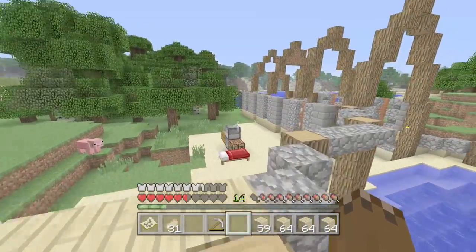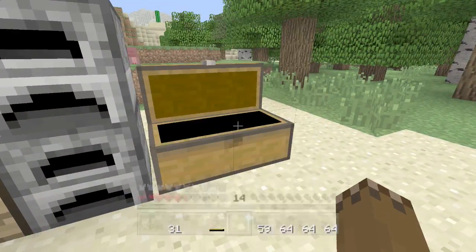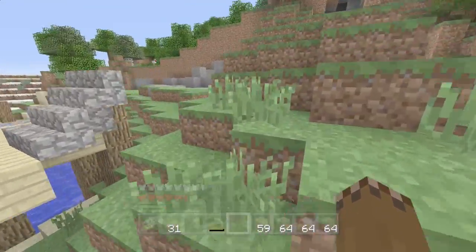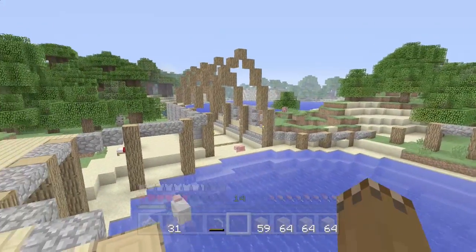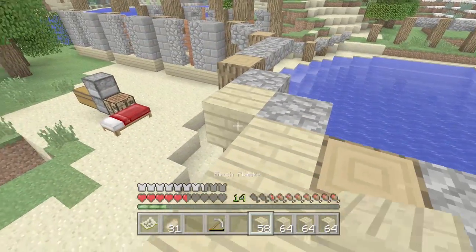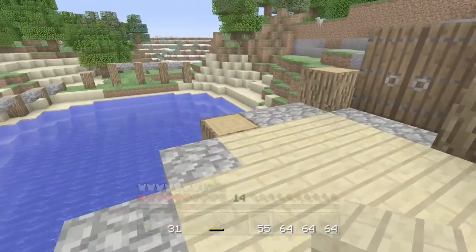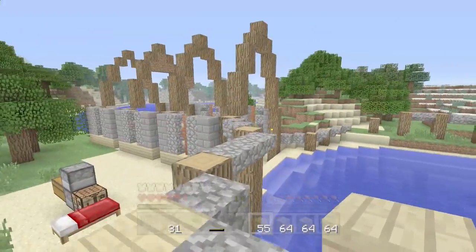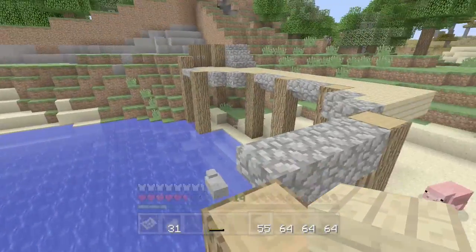I think I finally ran out of oak wood after using all of this — it really shows how much I've been using, though I'm surprised it lasted this long. I've started putting in some birch planks on the floors, which I think will look pretty nice and complement the color scheme. Then I'll have some fences coming around. That's kind of where we're at.